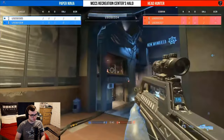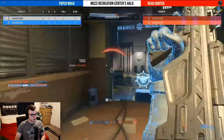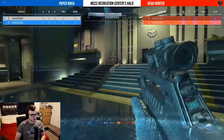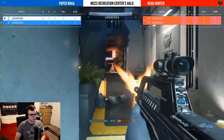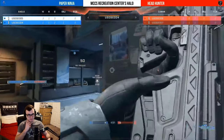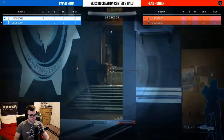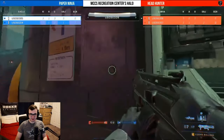Some nice call outs from Paper Ninja — they will get two shots on 007. A trade goes down low. With 004 pushing in here, this is going to be a big fight. 004 has got to be on mouse and keyboard — I need to confirm. If he's on controller that's impressive. There are a few players that play on extremely high sensitivity on controller with Halo but I am definitely not one of them.